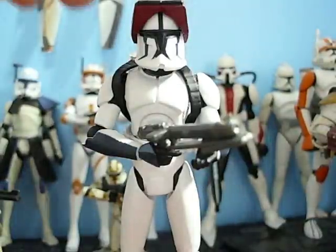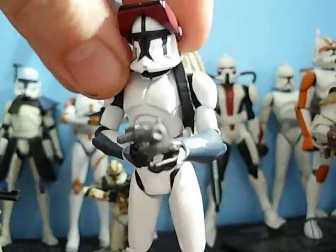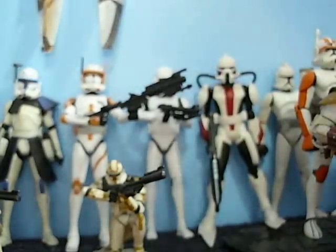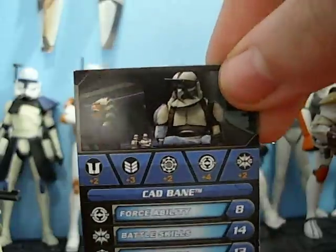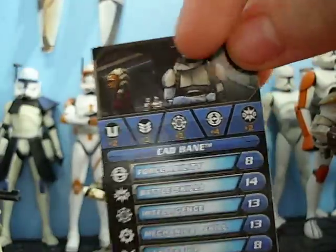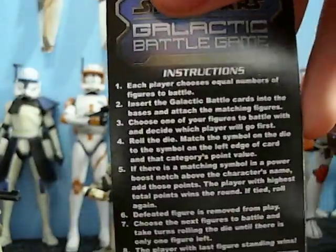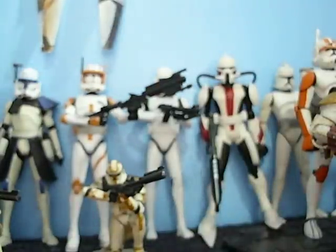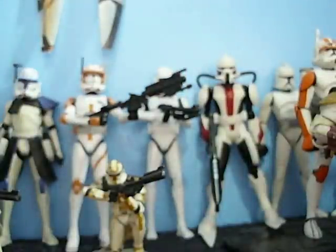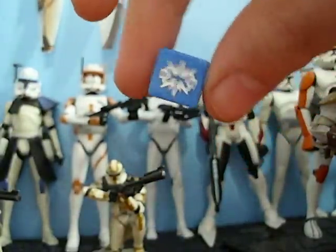Before we get on to this really, really nice figure, let's get to the accessories. First, he has a Cad Bane card that has a cool picture of him disguised as Dinal, his stand — just a normal stand — and the set itself came with one Galactic Battle Game die.